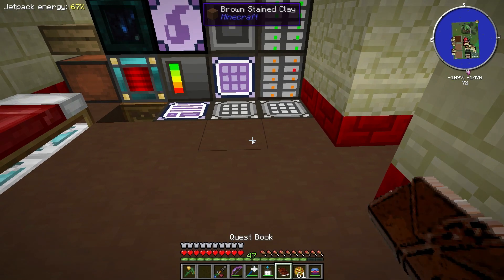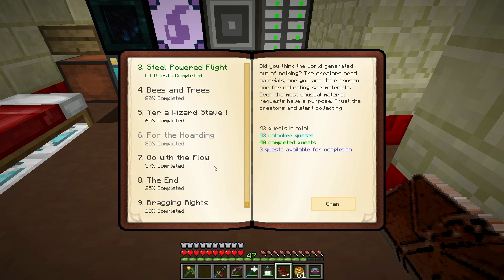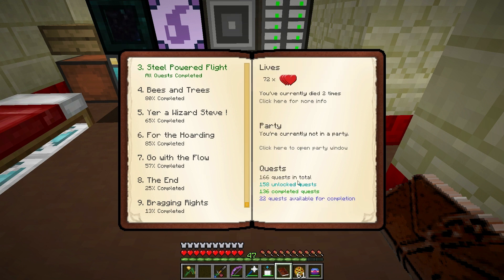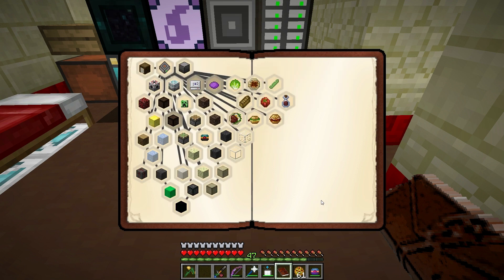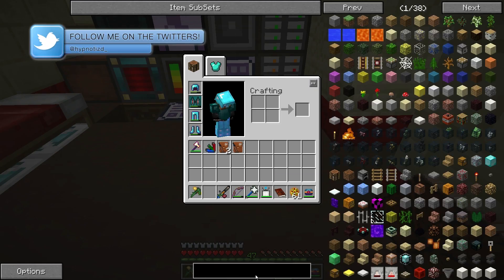I want to start working on a larger quest today - I want to look at doing even more storage. This quest section for the hoarding requires us to make a 16M storage drive. This thing is crazy - we submit it and we get one back so we're not throwing items away, but it's going to take a lot of items. Let me do some math on this.